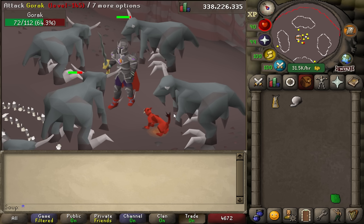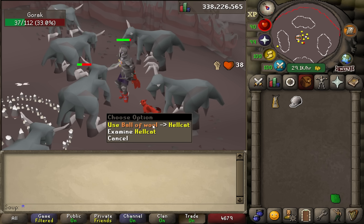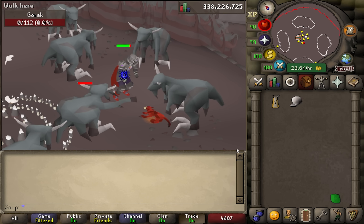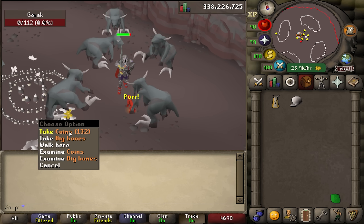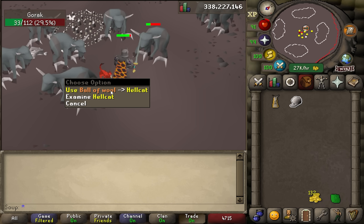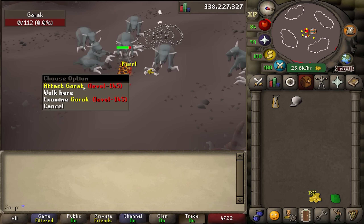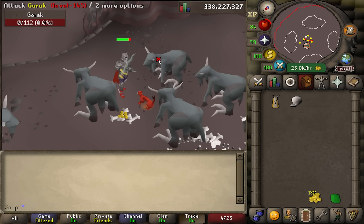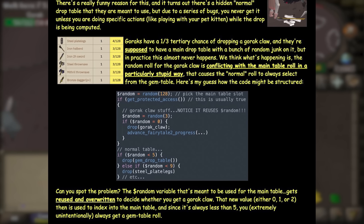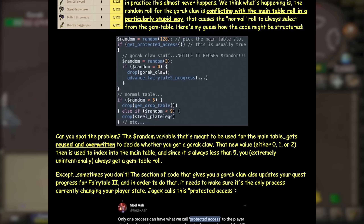What's even stranger is that there's a way to access their normal drop table in this area — you just have to do some strange things to get it. For example, if you use a ball of wool on a cat after killing a Gorak, the Gorak will drop an item from its regular drop table instead of the gem drop table. If you do an uninterruptible action while the Gorak dies, you'll receive loot from its normal drop table instead of the gem drop table. The OSRS wiki admins have a theory on why this happens, and it pretty much boils down to a bug in the code.